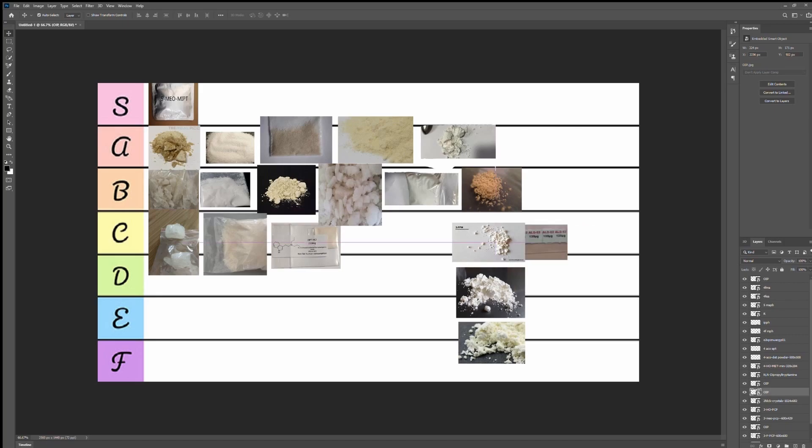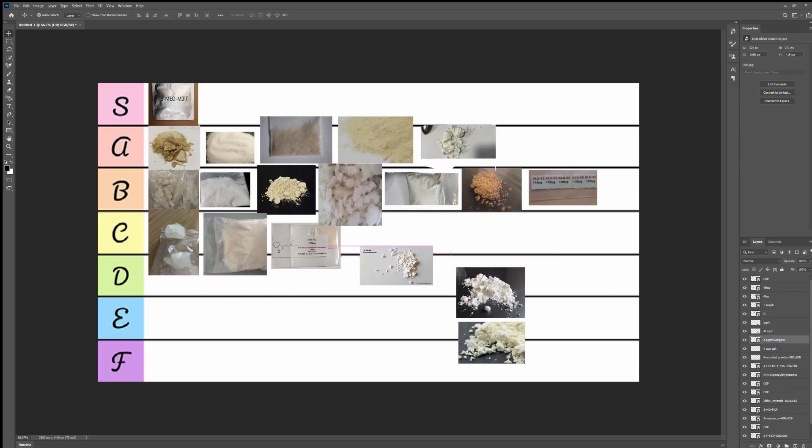Now AL-LAD-52 — I don't know if it's fully RC but it's sold as one. This can actually feel a lot like acid. It felt really nice, almost as nice as acid, but doesn't quite hit the spot like acid does. I'll give it a B tier.